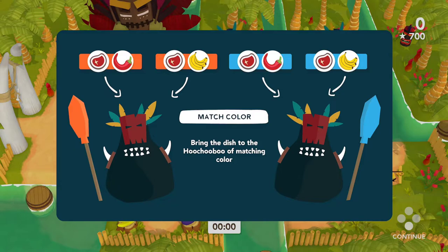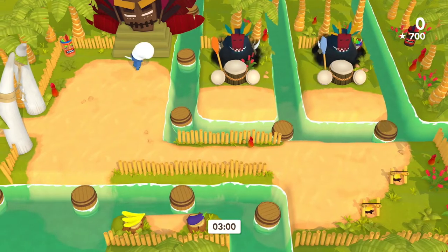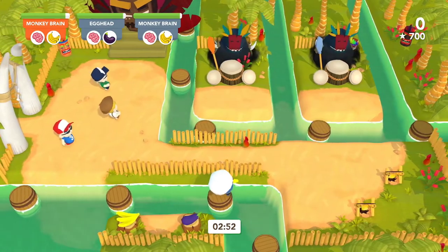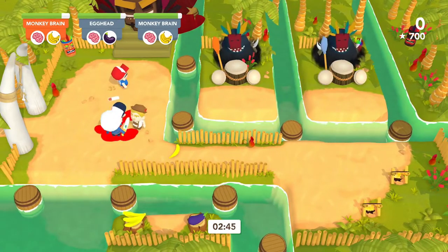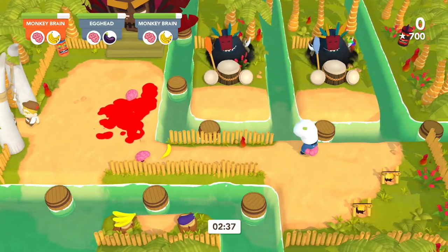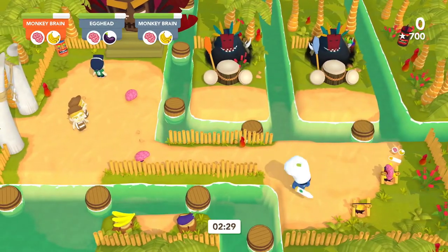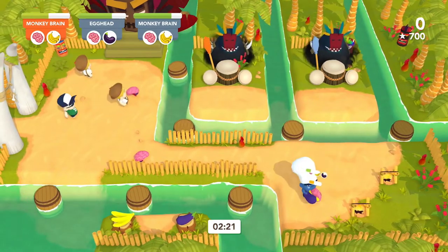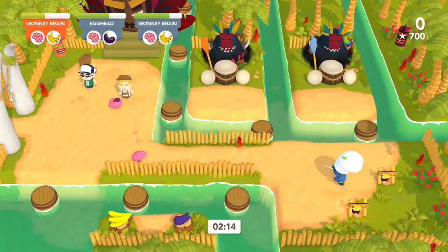New mechanic introduced: bring the right dish to the Hoochaboo of matching color. As if it wasn't hard enough — they're already adding new elements. This is crazy. They're dropping monkey brains now. Banana brain — put it on the fire. Using the teleport — oh no, I gave him the totally wrong dish. Look at that, he's pissed. Restarting.